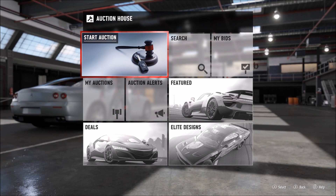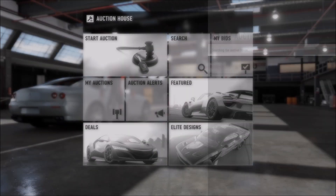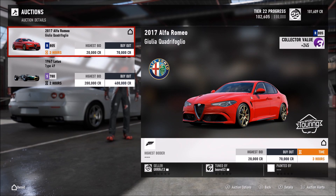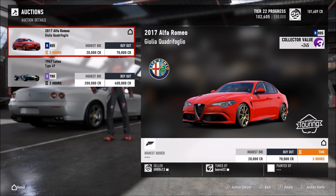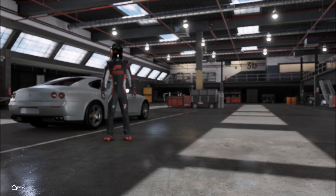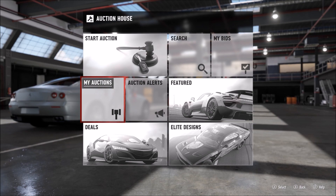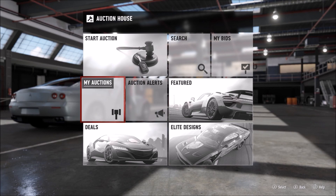Now on the auction house, if you try flipping cars you may be at risk. Cars that are less than four hundred thousand credits may have been received via a level up reward. One of the cars I purchased on the auction house today was the 2017 Alfa Romeo Giulia Quadrifoglio — I paid about twenty-six thousand for it just to do a quick test. I was thinking maybe if I buy it off the auction house I can sell it back to the game for half its value. Unfortunately, I could only sell it for 100 credits, which is why it's back up on the auction house. So if you're buying cars cheap and selling back to the game to make money, it may not be the best idea unless the car's value is over 400,000 credits.